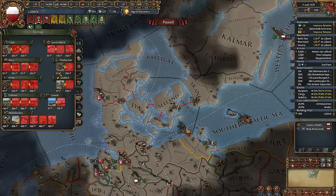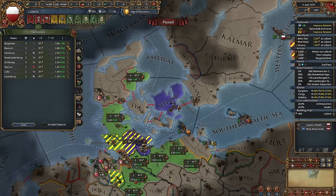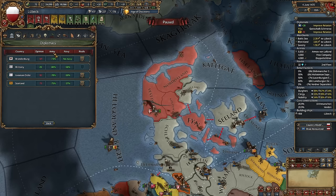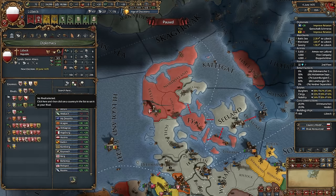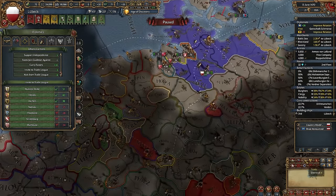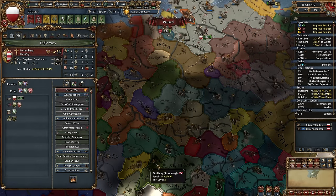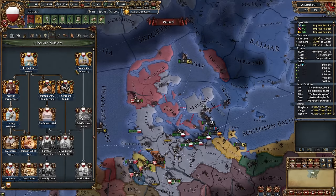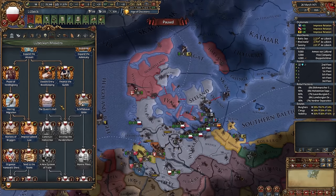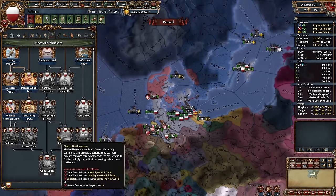Most likely you will quickly have more money than you can spend, so you'll build some marketplaces and workshops. Just don't build anything that provides less than 0.1 income. Let's invite more nations to the trade league — preferably ones with centers of trade. I hired an advisor and built some ships. We can finish Expand the Admiralty. You need to finish all of these missions to get the best reward in the Lübeck mission tree.